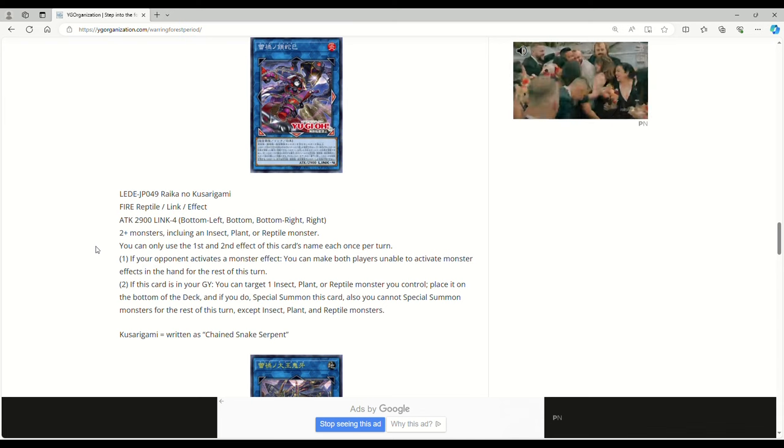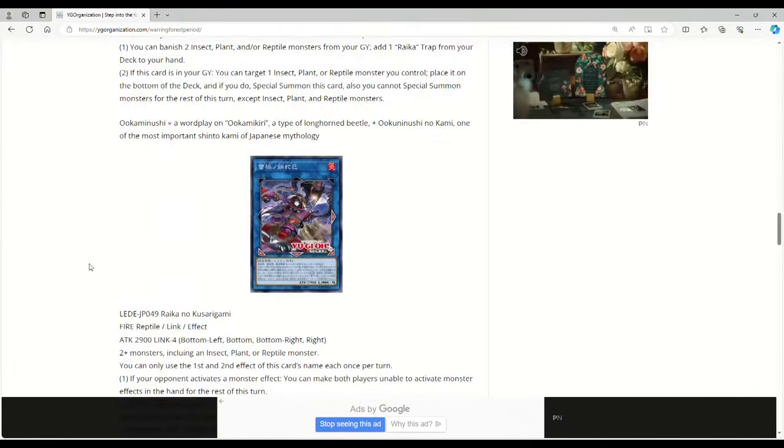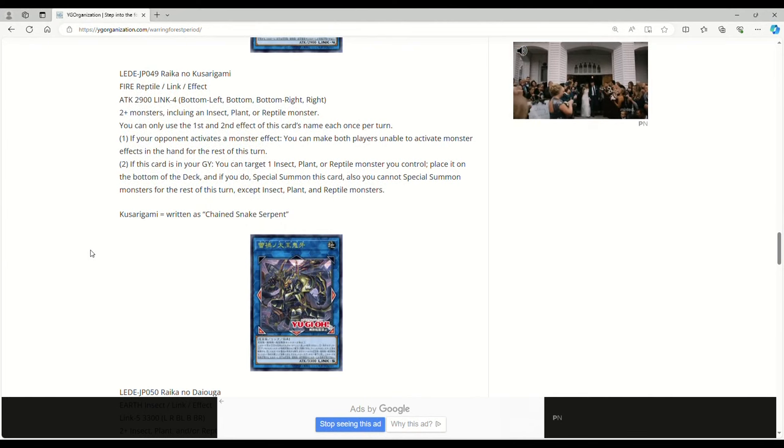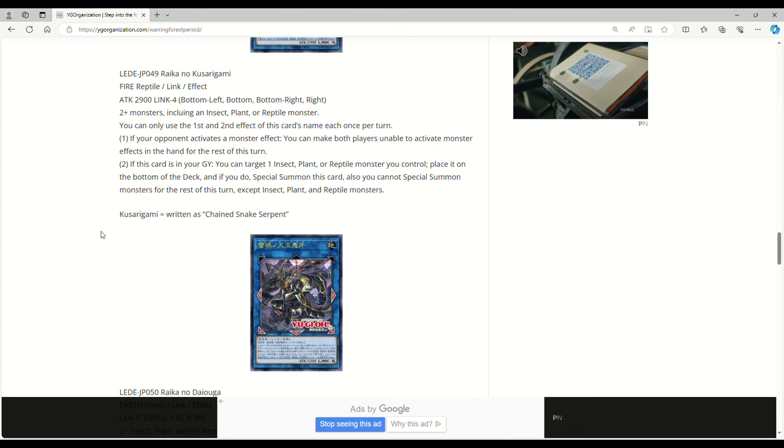This one here is Riku no Cursor Rami — Link 4, 2900 attack, bottom-left, bottom, bottom-right, and right arrows. Two or more monsters including an insect, plant, or reptile. Also it's Fire — worth keeping in mind. If your opponent activates a monster effect, you can make both players unable to activate monster effects from the hand for the rest of the turn — basically it just says no to hand traps. If this card is in your graveyard, you can target one insect, plant, or reptile monster you control, place it on the bottom of the deck, and if you do, special summon this card.